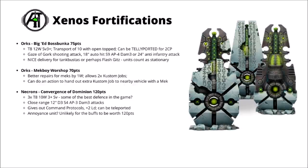Finally, for the Necrons, we have the Convergence of Dominion — 120 points for three lodestones. Some of the very best defence you can get in the game for the cost: 30 toughness 8 wounds with a 3+ save for 120 points is pretty ridiculous, though the opponent can safely ignore them most of the time. They've got a close-range shooting attack with D3 strength 4, AP-3, damage 3 attacks, and they give out command protocols to nearby Necron units plus +2 leadership, though that usually doesn't matter much. They do seem vaguely annoying to have around, but just for the buffs and damage alone, I think these are very rarely ever going to be worth it.